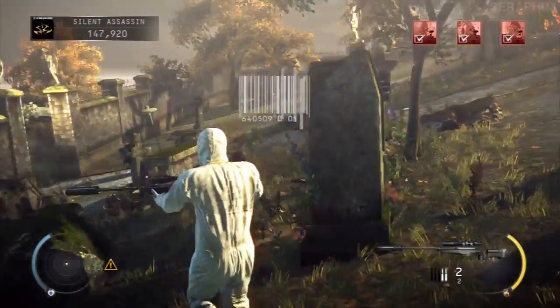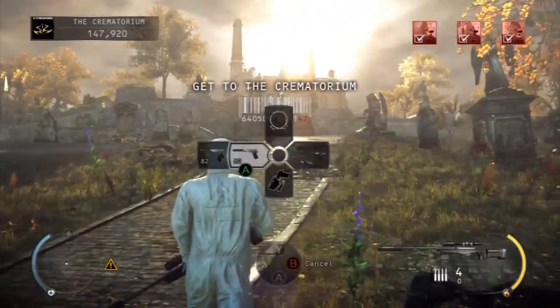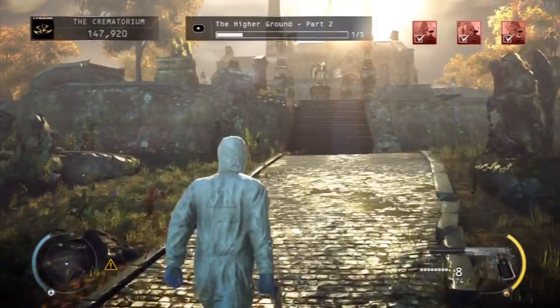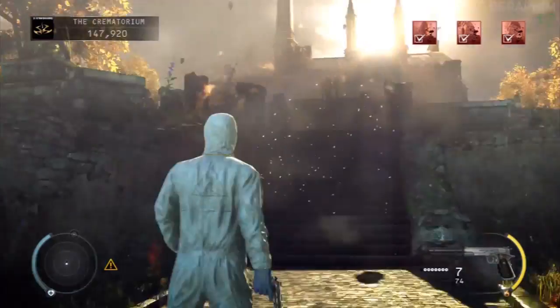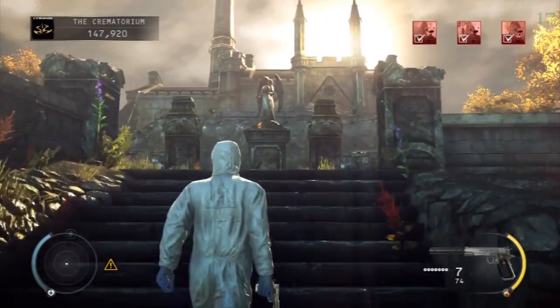Once you do that, the only thing left to do is run up to the doorway, pick up the explosives, put the explosives on the door. And then you have beaten Hitman Absolution on hard difficulty and you will unlock the Absolution achievement. It is an achievement to be proud of because this is not an easy game — this game is hard.